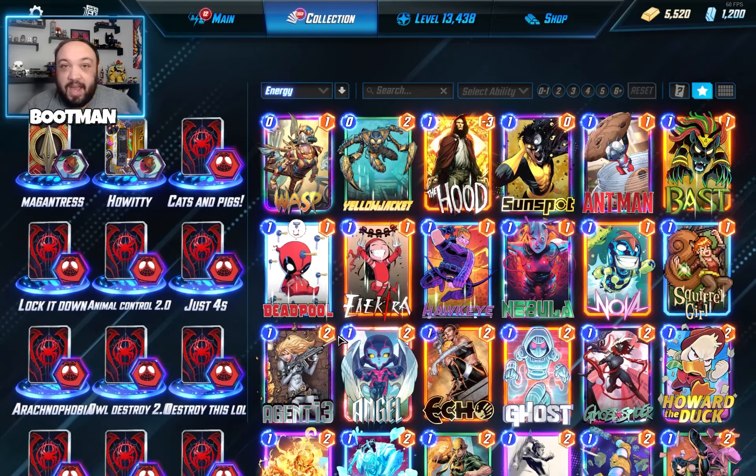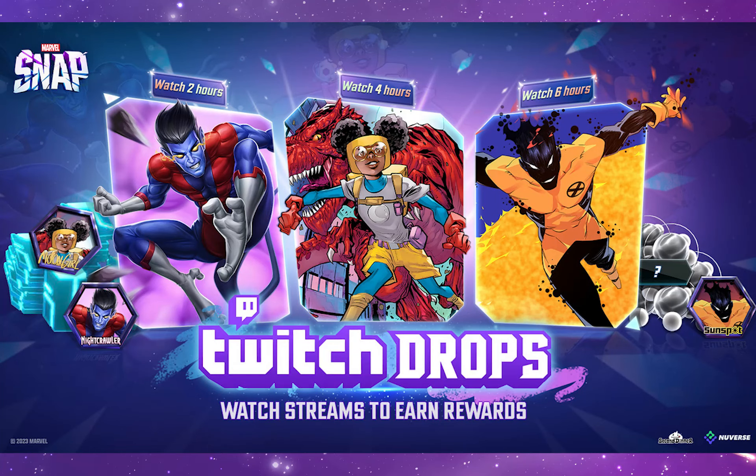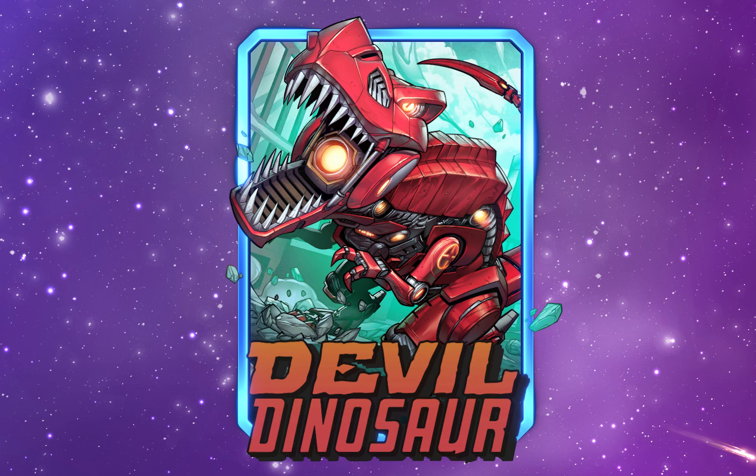Alright everybody, I hope you're as excited for this PC launch of Marvel Snap — it's available right now through Steam. Don't forget, this entire week Marvel Snap is celebrating with a whole event. August 22nd through August 29th there are Twitch drops — watch up to six hours and earn three beautiful variants. I'm really loving this Nightcrawler variant. There is also a daily login bonus every single day this week, and you can even get a premium mystery variant.